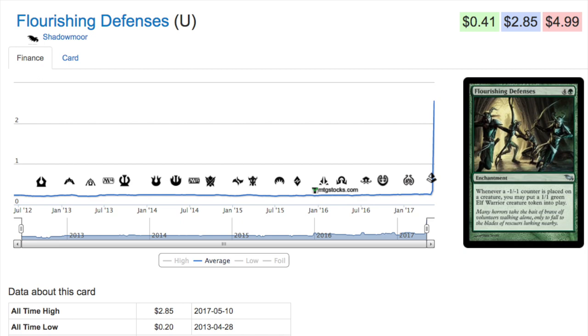Next we'll talk about Defenses, an uncommon from Shadowmoor. I'll be making a video this weekend about a few boxes of Shadowmoor — I've found a ton of these, I have four copies. Anything with minus one minus one counters has started trending up, and there may still be good value cards in Shadowmoor that haven't spiked yet but will spike in time. Defenses is now two dollars and 85 cents, up from 20 cents. This is a secondary spike — these cards are secondary to the previous video where we covered Blowfly and Devoted Druid, which spiked a few days ahead of this batch.